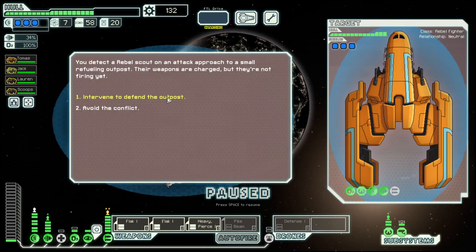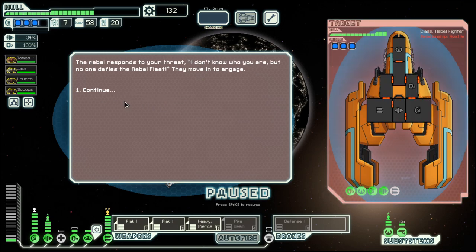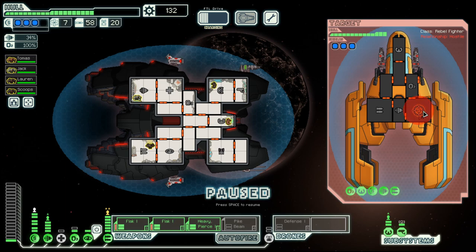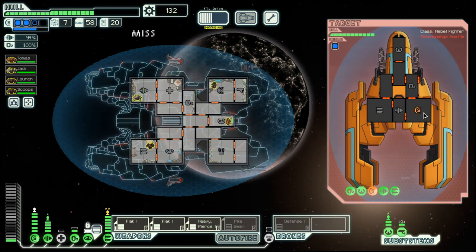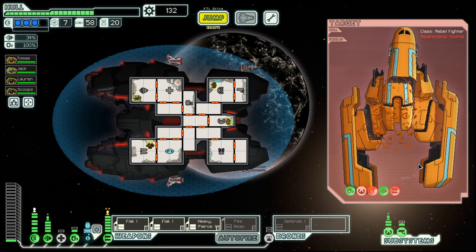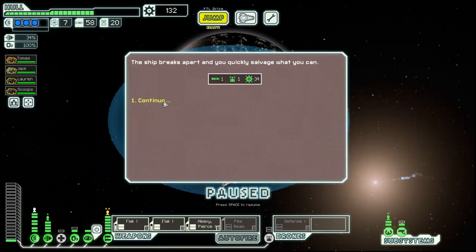So far we have been pretty lucky — we already have a good weapon system, we have three shields, we are lacking a bit in diversity when it comes to the crew, but I think we will manage. And with double flak, most ships just don't have a chance.